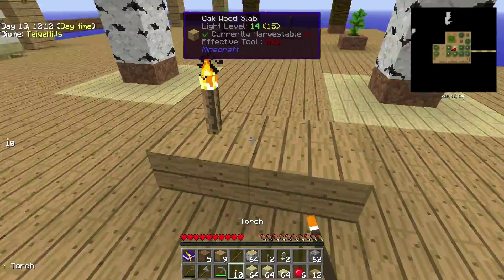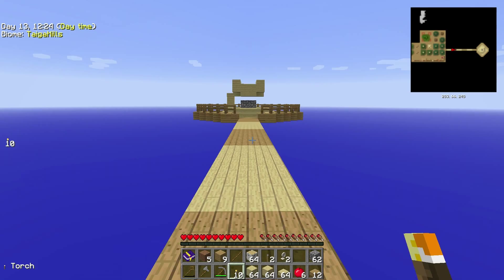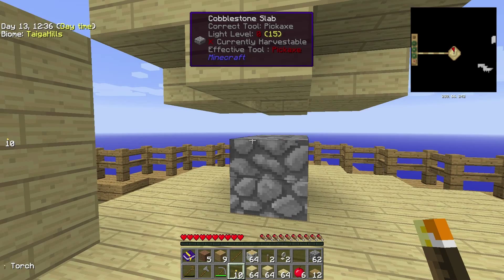What we're gonna do: we're gonna build the spawner over there. We are going at least 30 blocks away from the center of our island. Build it at least 30 blocks away, and we are going up 22 blocks.